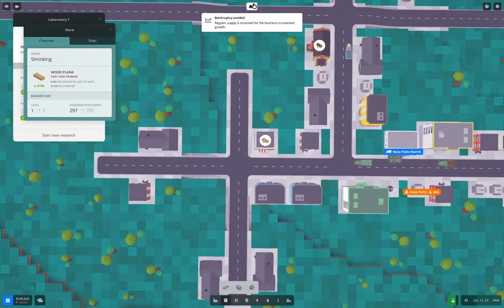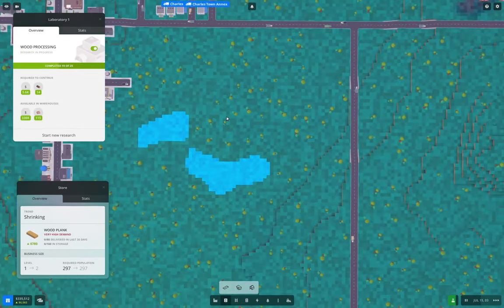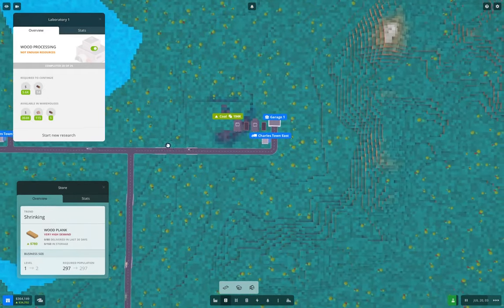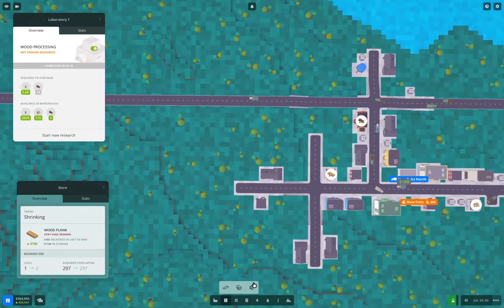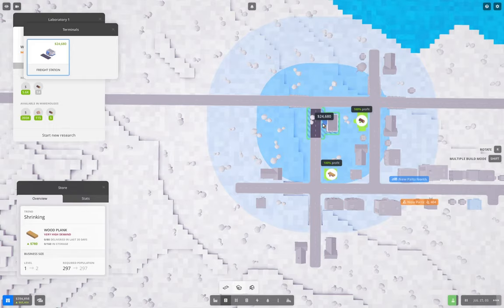Let's make an investment to prevent that business closing, just because we have the cash and it's a bit of a lark. I ultimately want to deliver products there, so it just seems to make sense. Once the research completes — we need five more research ticks. So what I'm going to do while I'm waiting: I'm going to set up the delivery station here. If I put it here, it's in the 100% profit ring. I'll put it there.